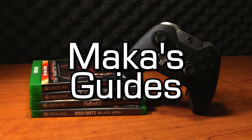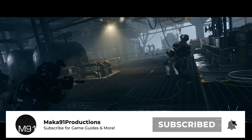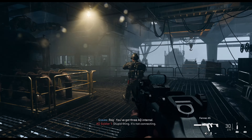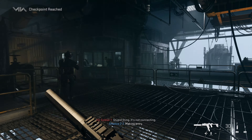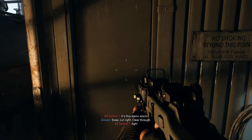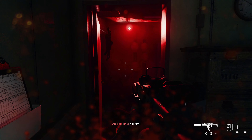Hey everyone, Macca here playing Call of Duty Modern Warfare 2. In this video I'm going to show you how to get the A Crappy Way to Die achievement/trophy for killing the enemy in the port-a-potty. This references one specific enemy which you can find on Mission 12, Darkwater.